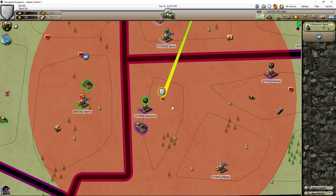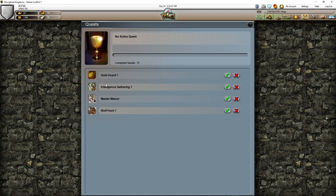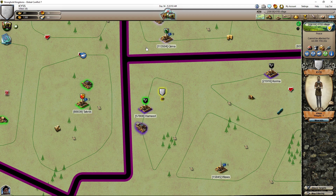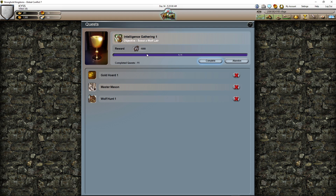Okay, now we're scouting. Let me see — I have to find the right one. Scout the wolf lair — because if we do it after, that's actually good. See, now we did it.